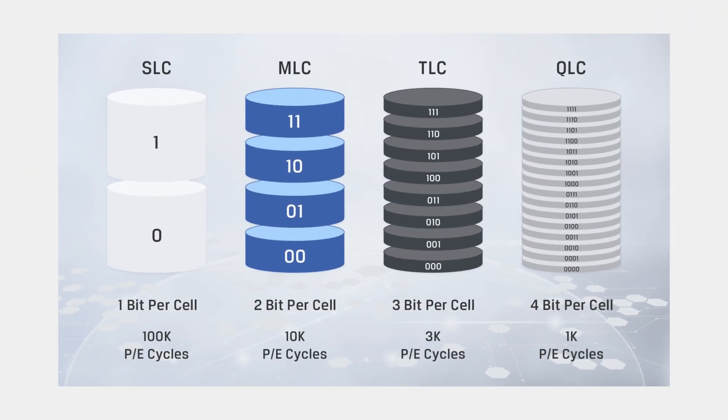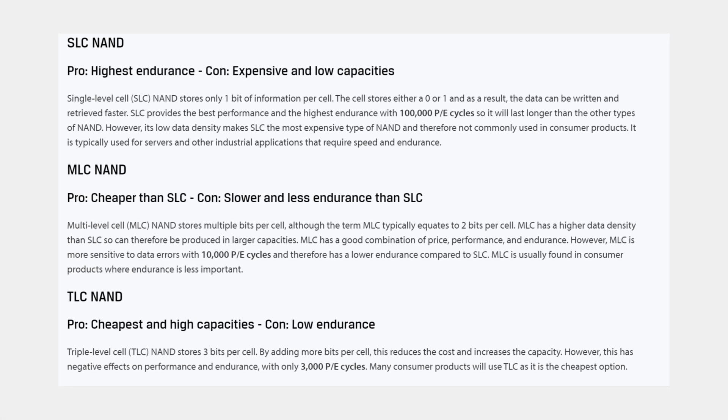Nowadays, TLC-based NAND memories are widely utilized, so the M.2 SSD I am using also has 3D TLC-based NAND memory. We get maximum performance on the SLC NAND memory side, but today we see M.2 SSDs with TLC NAND memory offering higher efficiency, more capacity, and lower cost. It is beneficial to choose TLC-based NAND memories — I recommend staying away from QLC.